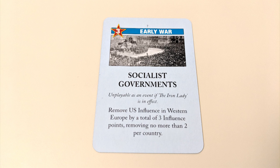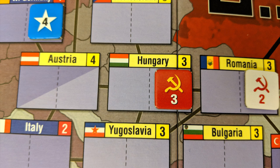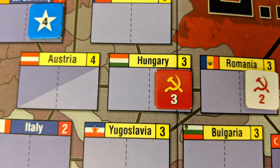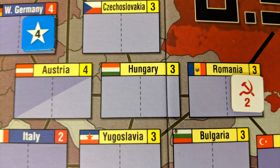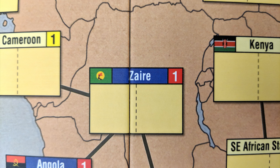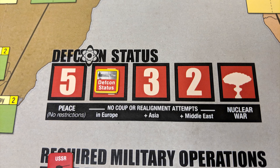Each realignment roll only costs one operations point, and you can make multiple rolls in the same target country with the same card if you wish. Finally, you can spend all the points on your card to attempt a coup. Choose a country you want to oust your opponent from, but this time only the active player rolls a die. Add the value of the card played to the die roll — if that total is higher than the stability number of the target country multiplied by two, the coup was successful. You get to remove enemy influence tokens equal to the difference between those two numbers. If the difference is greater than the number of enemy influence there, you make up the rest by adding your own markers. A coup attempt also moves your military marker up the military operations track equal to the value of the card played. If the coup was in a battleground country — marked with a red stability number — that degrades the DEFCON status one step closer towards nuclear war.